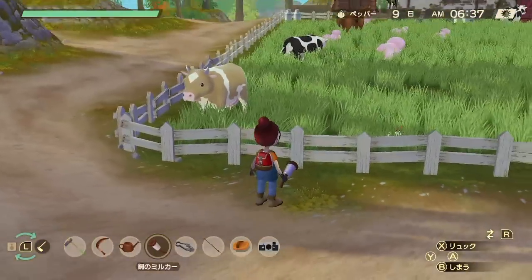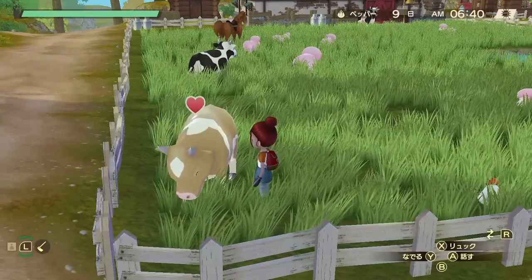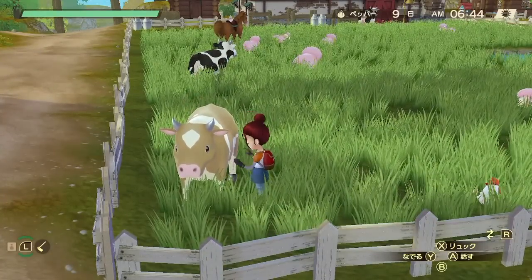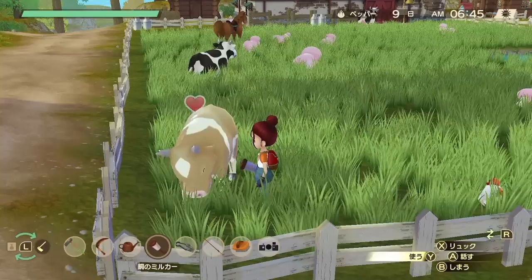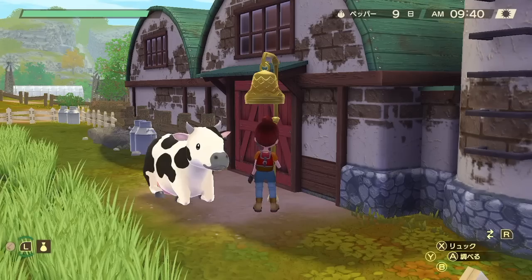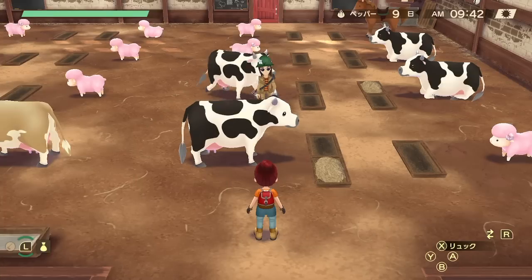How can you get the heart level up as fast as you can? Every day you can snuggle them, talk to them, milk them, and brush them. If you do all four of these things twice a day, their heart level is going to go up very quickly. Another thing: you're not going to want to leave them outside when it's raining. If it's raining, put them inside, but if it's not, you can just leave them outside.